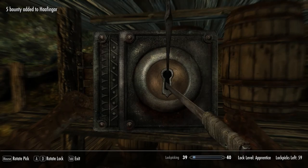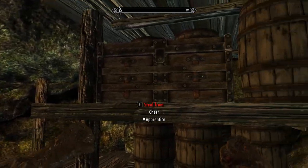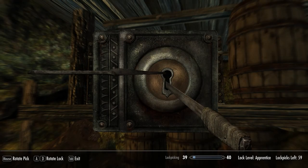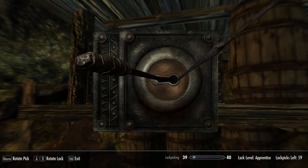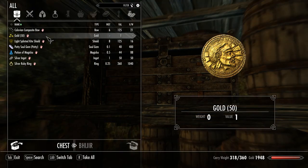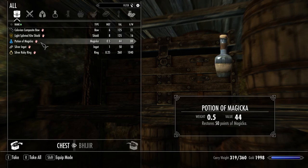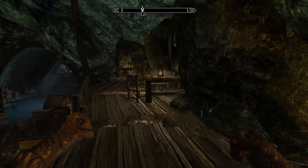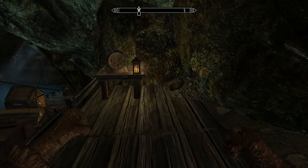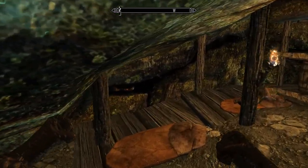Why are we getting a bounty? Who can see us? Polovian composite bow — 12 damage. I'm pretty sure the one we've got now is higher than that. Petty soul gem, silver ingot, silver ruby ring — we'll take that. We have to make sure we fence all of our stolen stuff before we go to Haafingar, which I don't think we have been to.